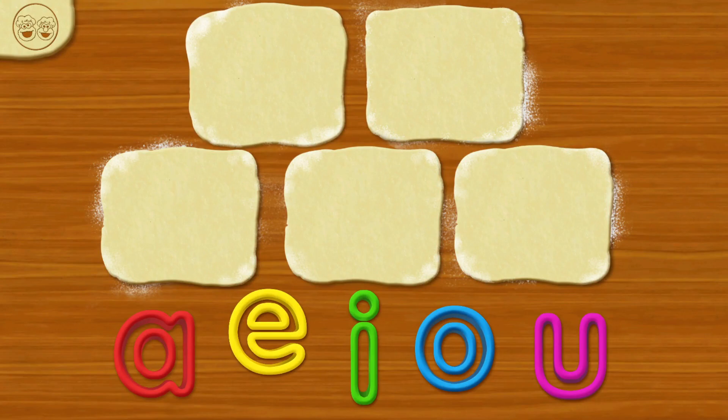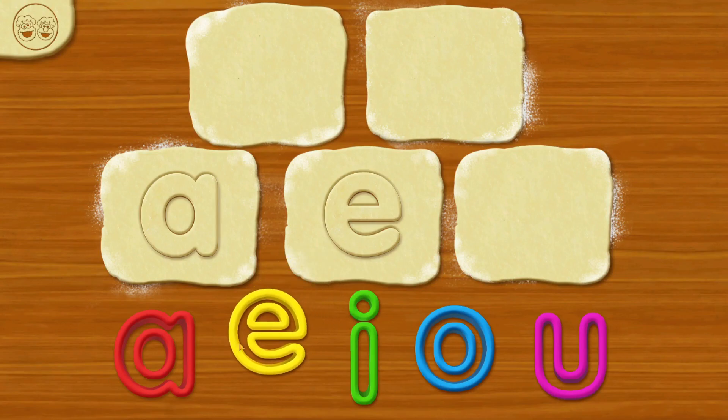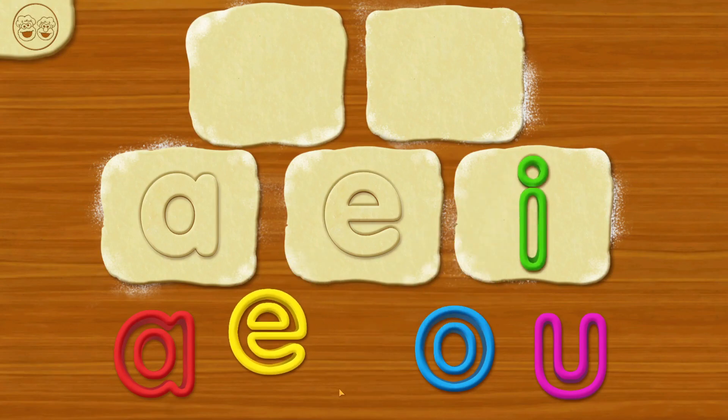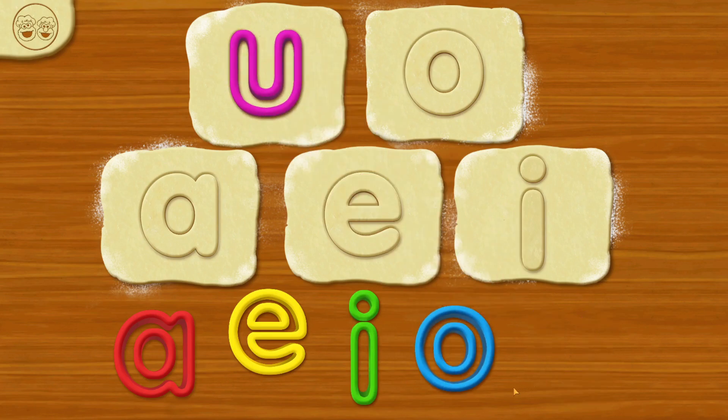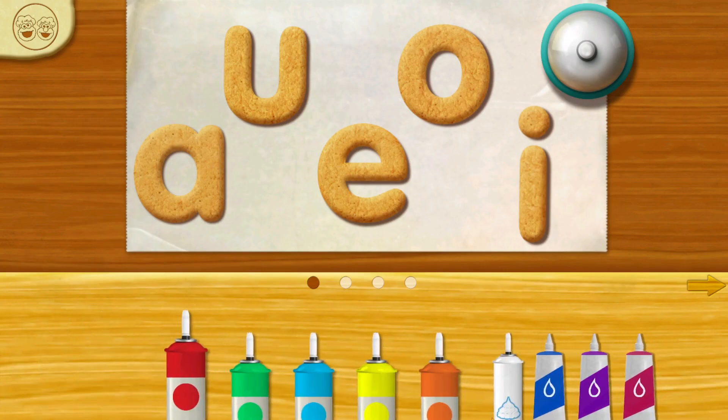Now, choose a letter and drag it on the A! Like an E! I! O! U! Let's add icing and toppings!